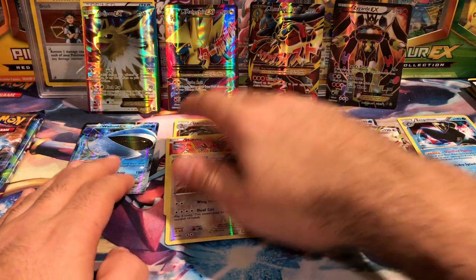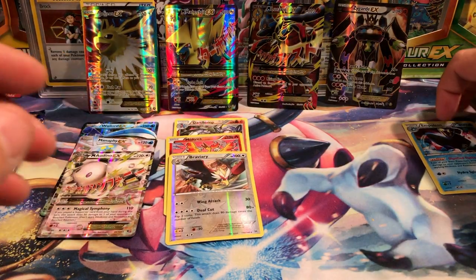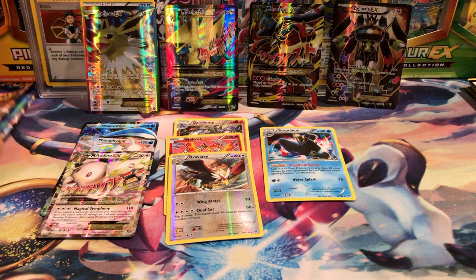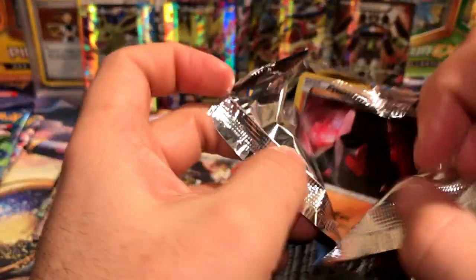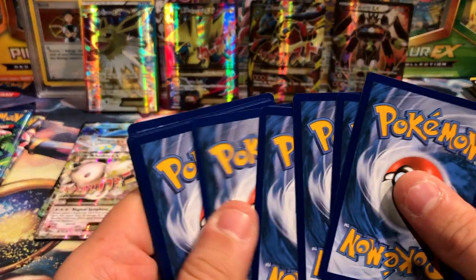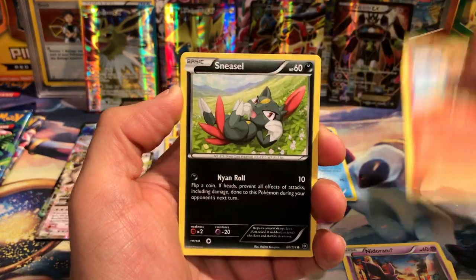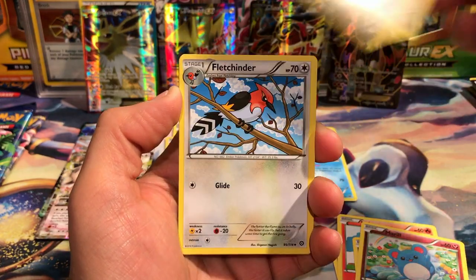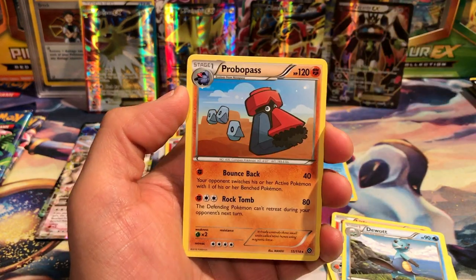I'm running out of space. Hollows go here. We still got three packs to go — Steam Siege next. We have Nosepass, Nidoran, Litleo, Sneasel, Gothorita, Marill, Shieldon, Fletchinder, Durant, Mantine reverse common, and a Probopass.